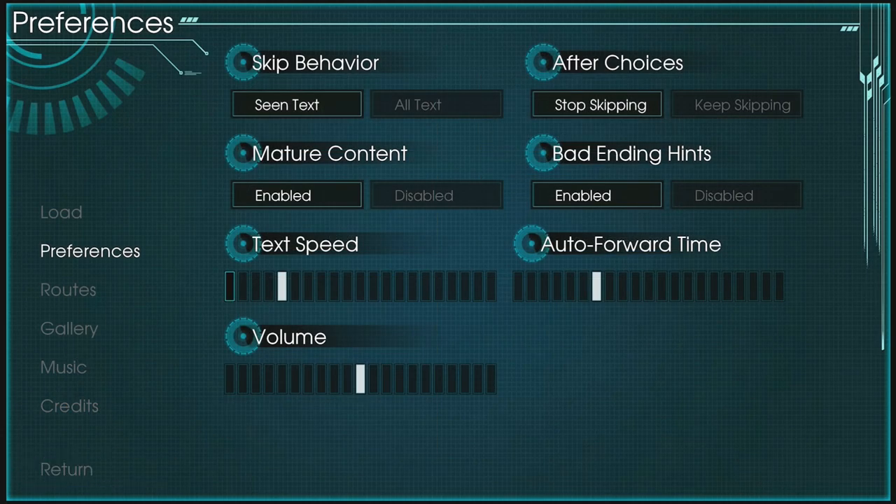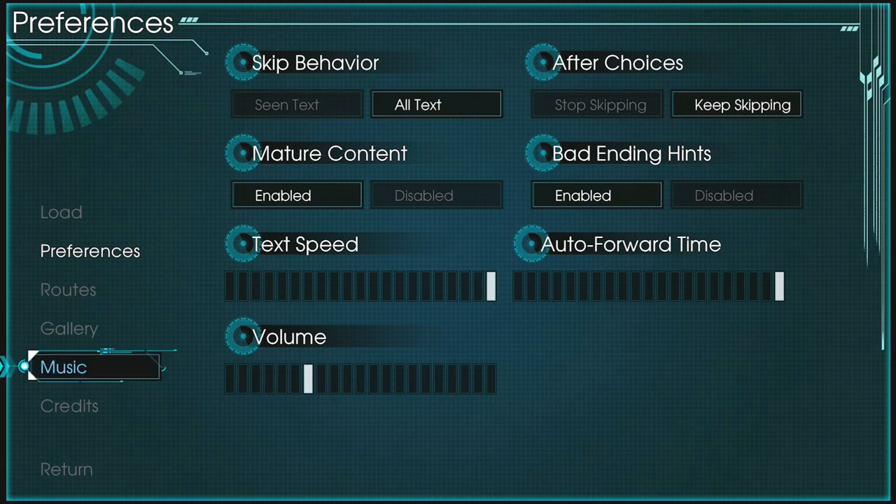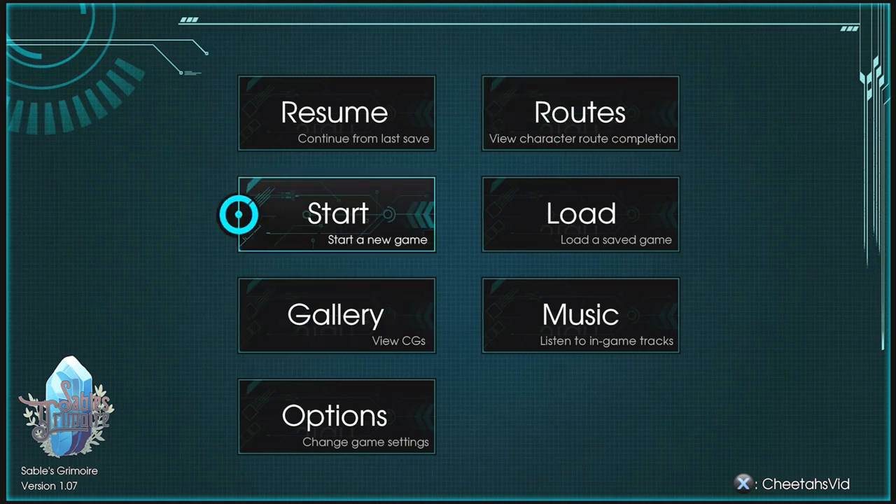Before you start the game, you want to go into the options and change your skip behavior to 'All Text.' For 'After Choices' you want to keep skipping. For mature content you want that enabled. For bad ending hints you can go ahead and enable that as well. For text speed as well as auto forward time, you want to set those all the way to the maximum. Then you can press Return and start up the game.